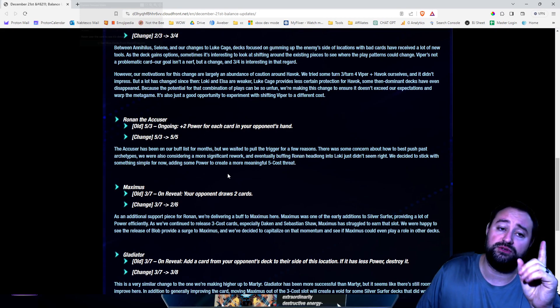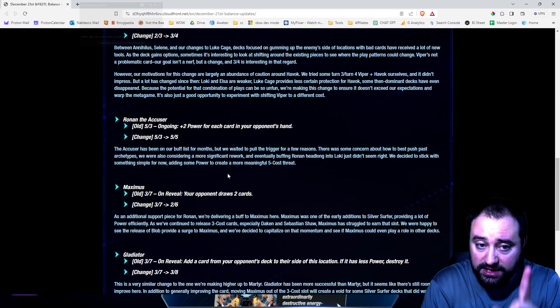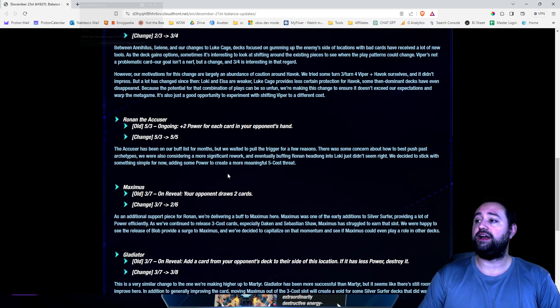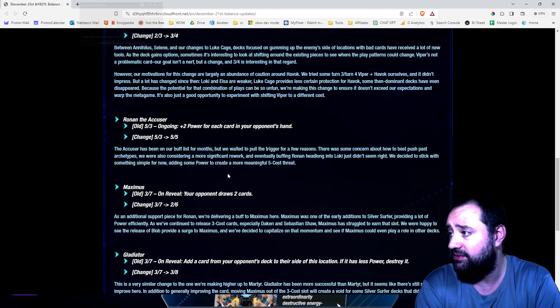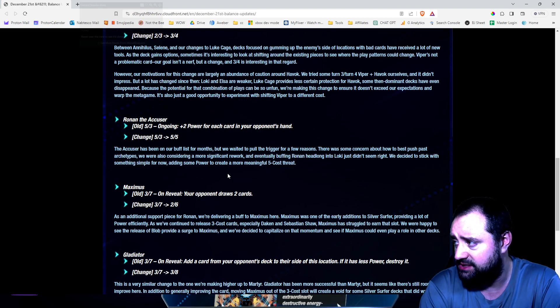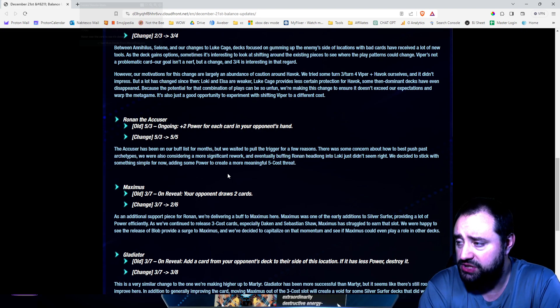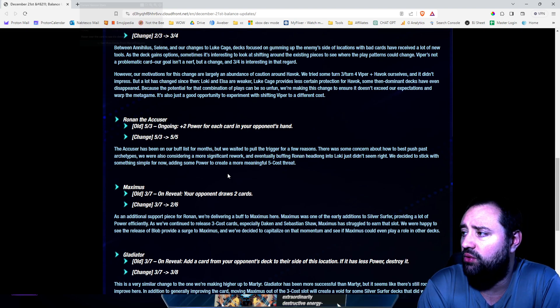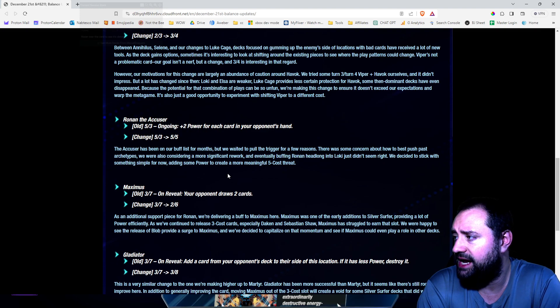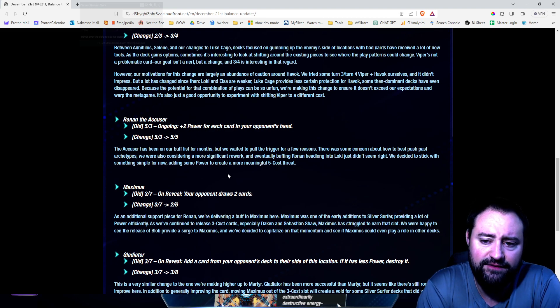Let's go to Ronan the Accuser — this is one of my most exciting changes, I like this change. Old: 5-3 to 5-5. Ronan the Accuser has been on our buff list for months, but we waited to pull the trigger for a few reasons. There was some concern about how to best push past archetypes, and we were also considering a more significant rework. Eventually buffing Ronan headlong into Loki didn't seem right. We decided to stick with something simple for now — adding some power to create a more meaningful 5-cost threat.